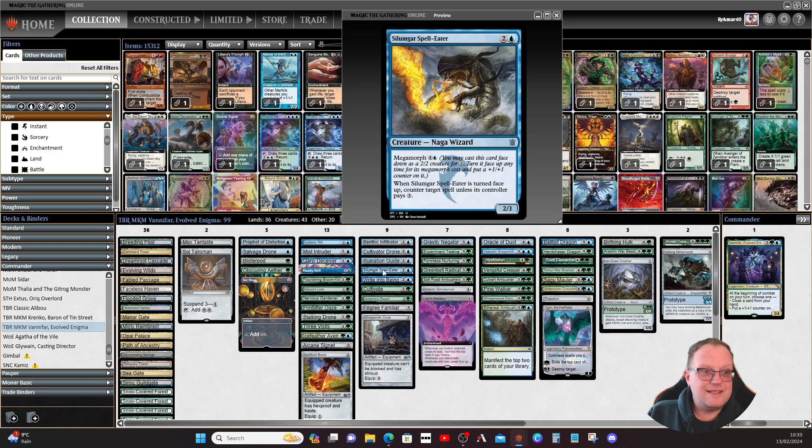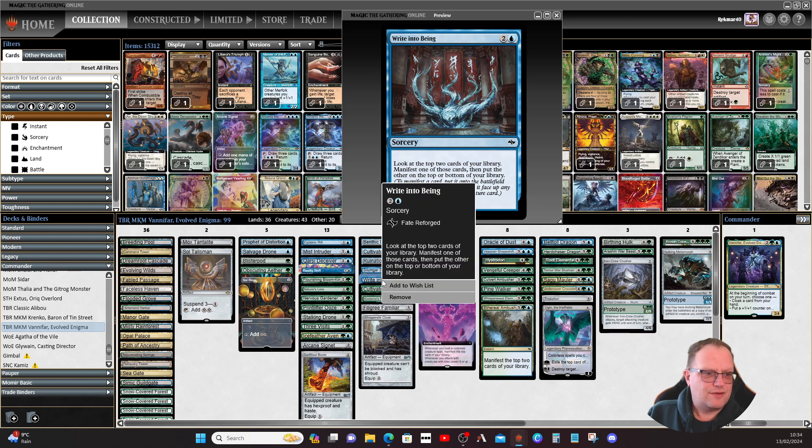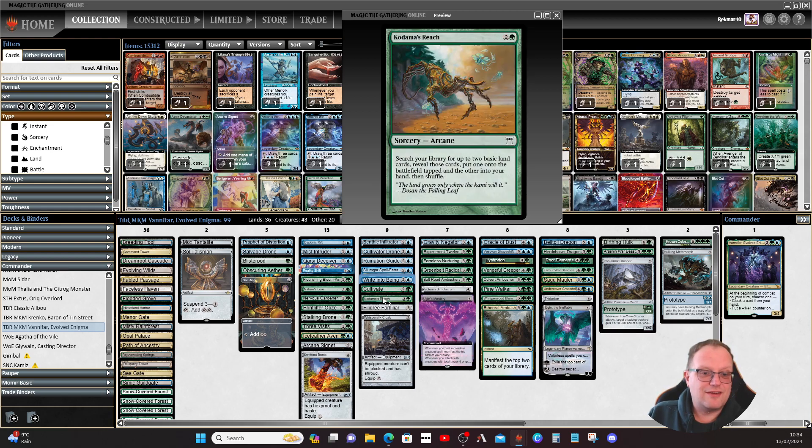Silimugar Spellbeater is a Naga Wizard providing counterspell control. It's a bit expensive to turn face up so we may not use it often, but worth having just in case. Rite of the Reaping from Fate Reforged lets you look at the top two cards, manifest one, and put the other on the bottom — another way to get a manifest creature in play.